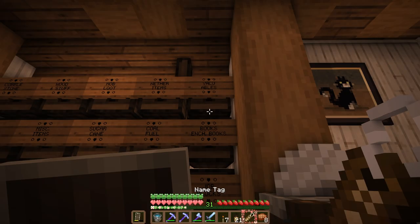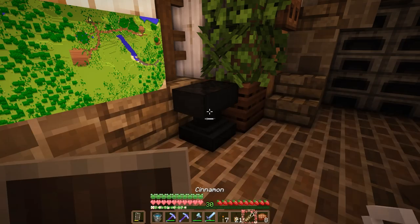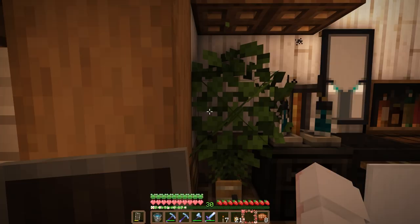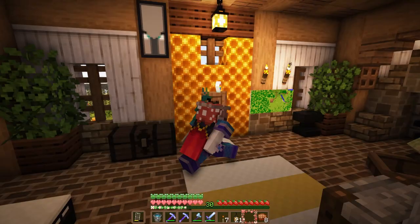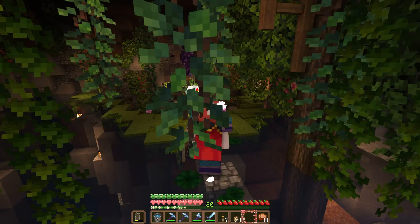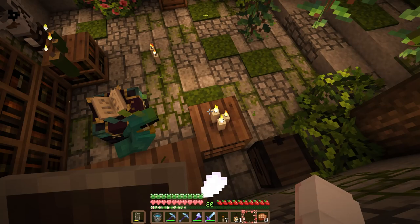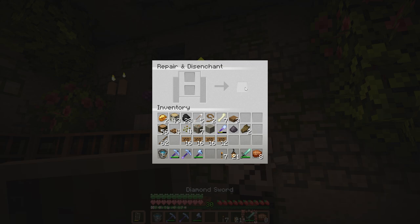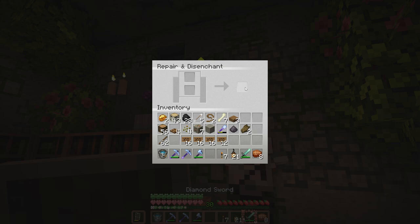One other thing we need to do quickly is name our parrot. I just want to say thank you so much to Leah for your kind comment and the name Cinnamon for the parrot — it really, really is so cute. And now we get to move Cinnamon to their new home. Cinnamon, I think you're going to love this new area — it is so natural and beautiful and you are going to be here to give us good enchanting luck. Get up there, Cinnamon — there we go.